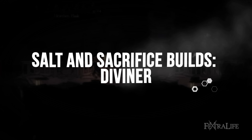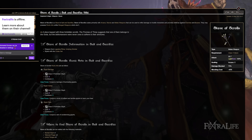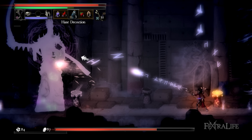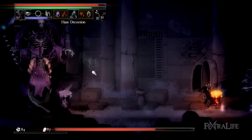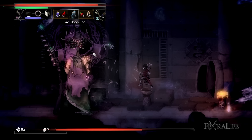Last, we come to the Diviner. This build is designed around the Stave of Scrolls, which can be crafted by hunting Bibliomancers and gathering their materials. The Stave of Scrolls comes equipped with three Runic Arts that deal an incredible amount of light damage, even from a great distance.